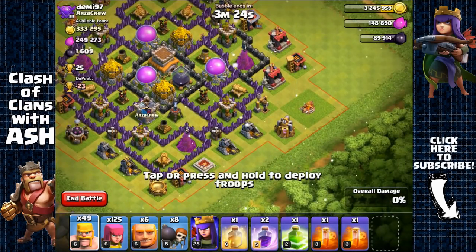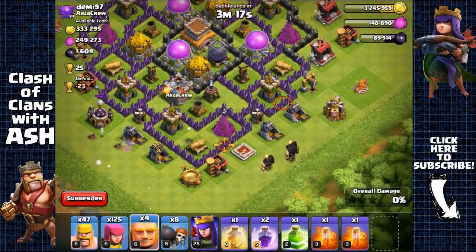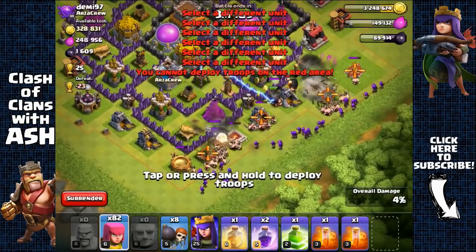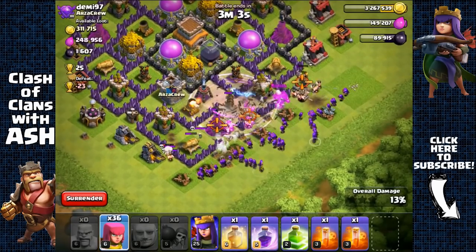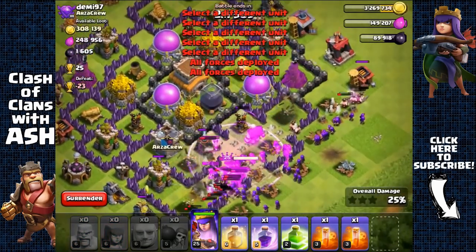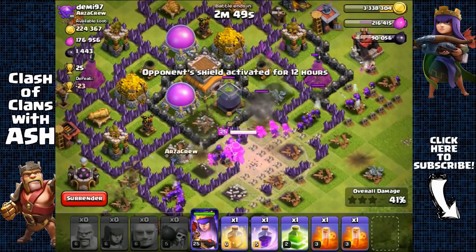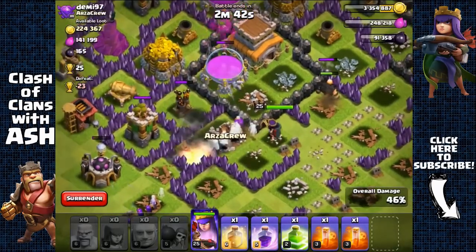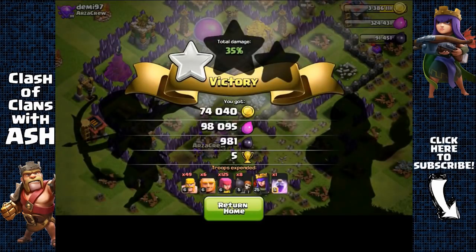Town Hall 8 base — first time attacking a TH8. Attacking from the closest side, checking clan castle — nothing inside. Spreading giant and barbarians without too much funneling work needed. Using a raid spell to assist wall breakers, sending in the queen — piece of cake. Queen targets the gold storage then Dark Elixir storage. Getting the 50% as well — though a giant bomb took out about 15 archers. 1,444 plus 98 Dark Elixir — around 1,500 Dark Elixir.